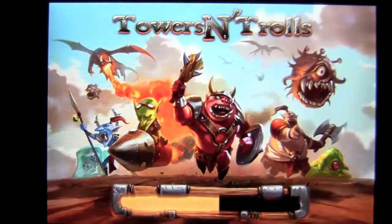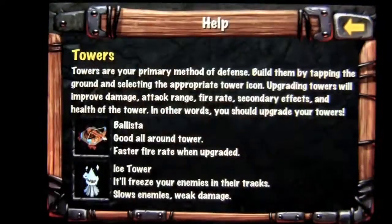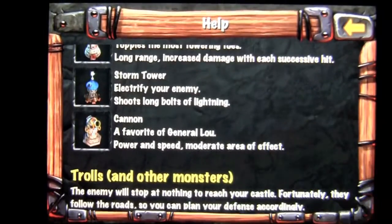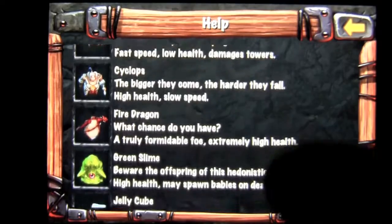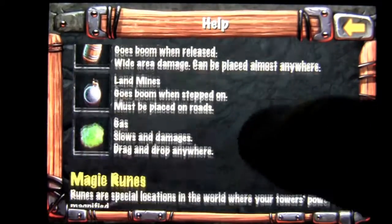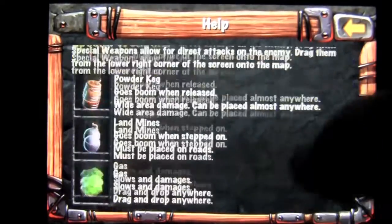Let's go back to the main menu and I'll show you one other thing. In the help area, you can look at the different towers you can create — you can go all the way up to a cannon tower, and you can upgrade those numerous times. You have your monsters here; the kamikaze goblins are the ones that will take out your turrets. Those are your special weapons — magic, runes, and so on.